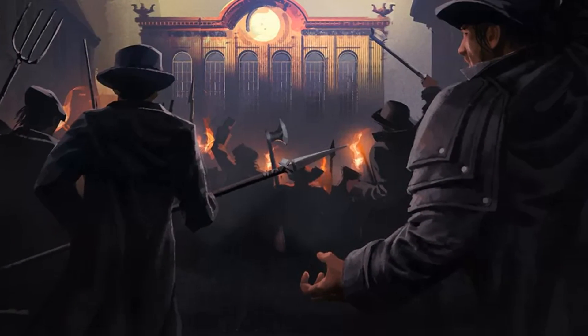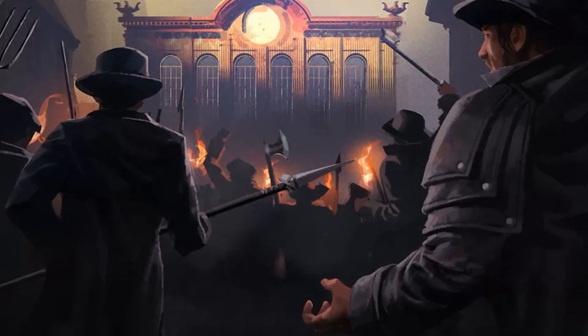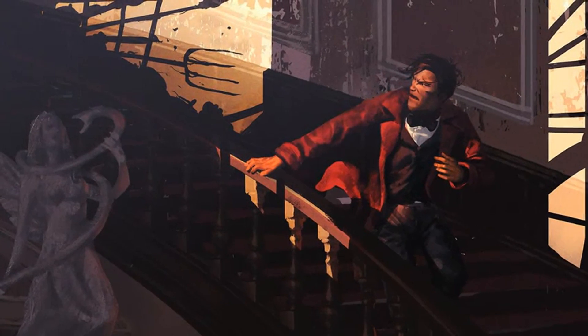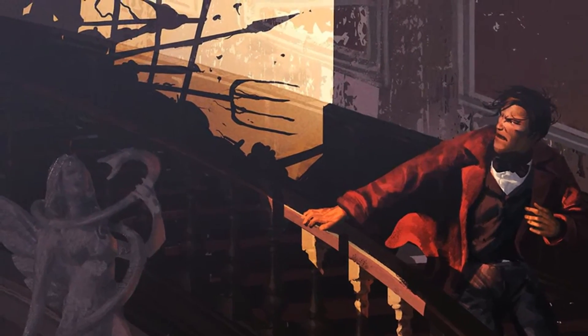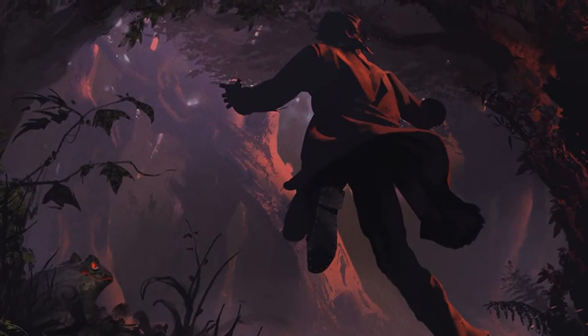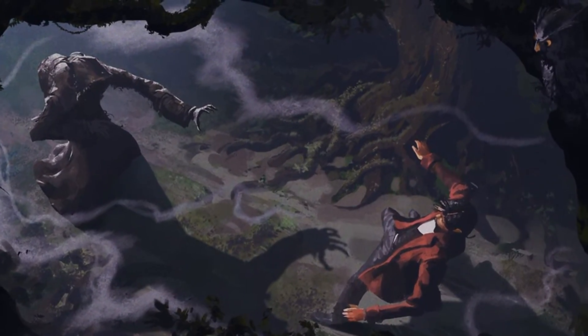They gathered their torches and marched to the man, whose greed and slug got way out of hand. But, aware of the threat, the young man fled, for fear of losing his precious head. For hours he ran, without looking back, until he was approached by a figure in black.